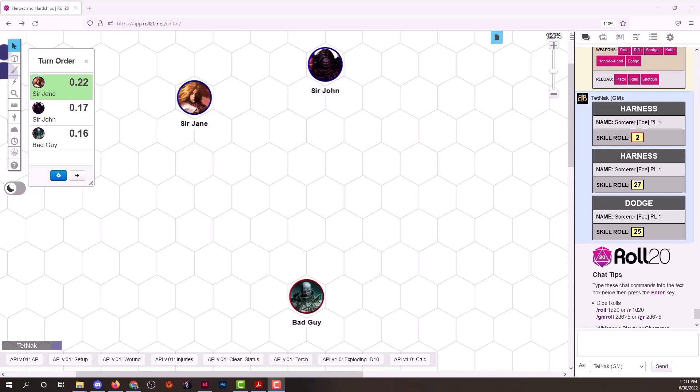Hello potential backers and friends. This is Jason Duff with Heroes and Hardships talking about combat. I wanted to run through a combat scenario so you can get an idea of how it works. Here I have our two protagonists, Sir John and Sir Jane, against the bad guy. On the left side in Roll20, under turn order, you'll see 0.2, 0.7, 0.16 — this means I've already rolled initiative.